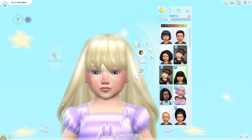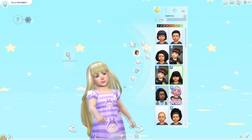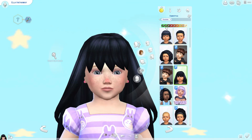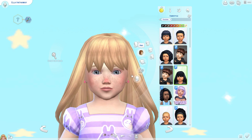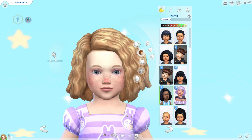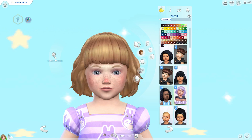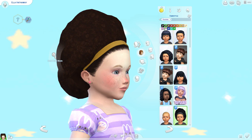First off I need to download the mesh for these. I found this really long princessy hair - it's unisex so if you want to give it to a guy that's fine. It comes in all the colors - it's a Maxis match hair and it's really cute. Then there's this one which is kind of similar but a bit less voluminous.